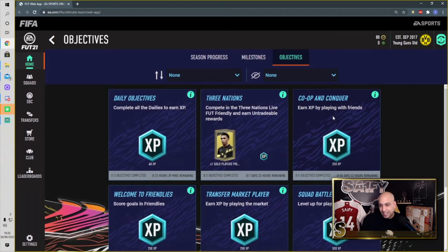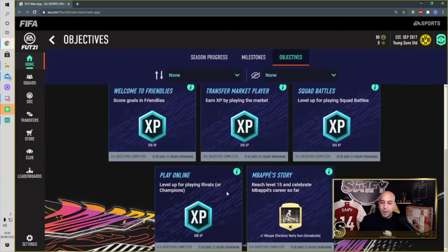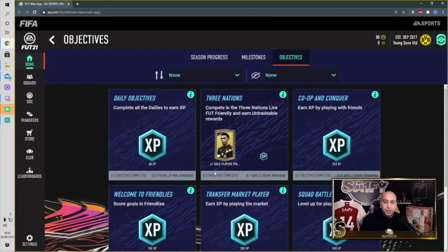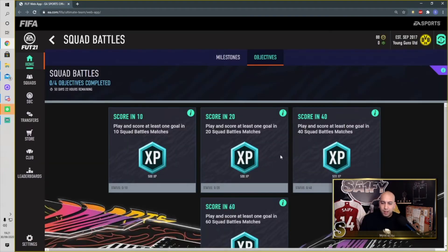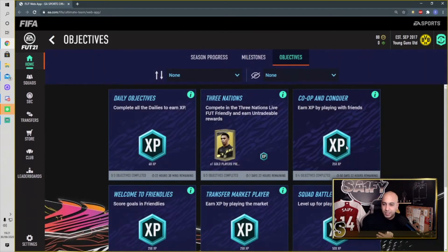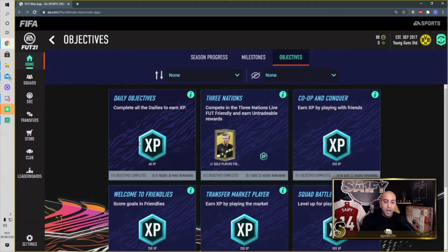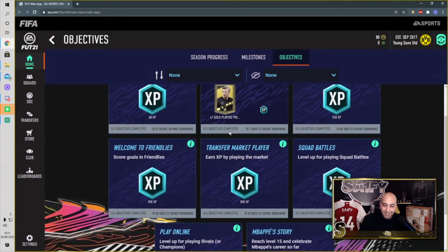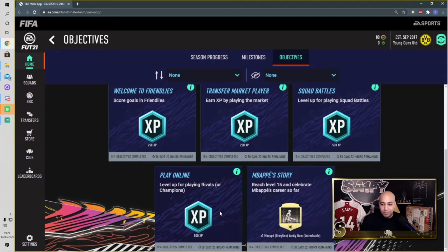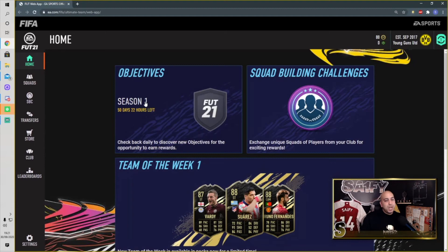Daily objectives include: free nations, co-op and conquer, welcome to friendlies, transfer market player, squad battles, play online, and Mbappe story. For squad battles - the usual stuff from last year, you get bare XP as well. We've got co-op and conquer - play 10 matches with a friend in cooperative mode in squad battles. This has got me even more hyped to start playing. I think I'm going to be streaming a lot and recording YouTube videos in our stream. Looking forward to getting the game started tomorrow on EA Play 10 hours access.